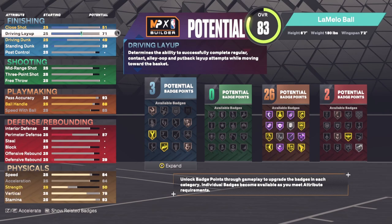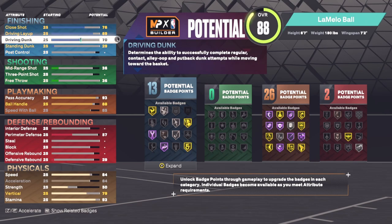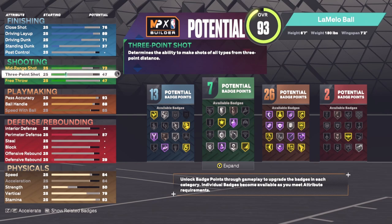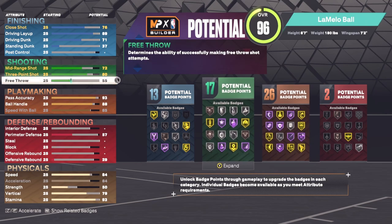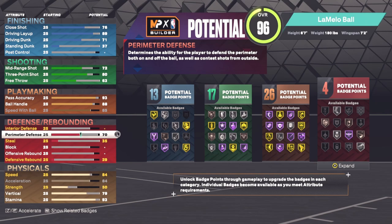Now let's go to finishing. Driving layup we have at 89, close shot at 76, driving dunk at 71, standing dunk at 37. Mid-range we put at 72, and three-pointer at 80. If this was me I would obviously pick up the mid-range and three-pointer, but to get the shades of Lamello Ball we need this type of rating because that's his 2K rating. Free throw we put at 63.